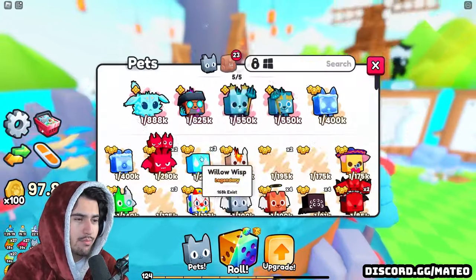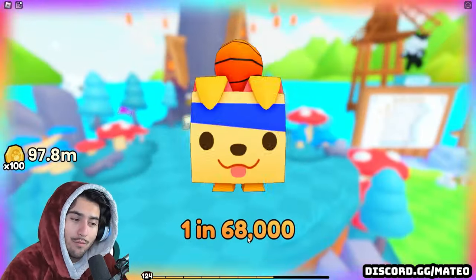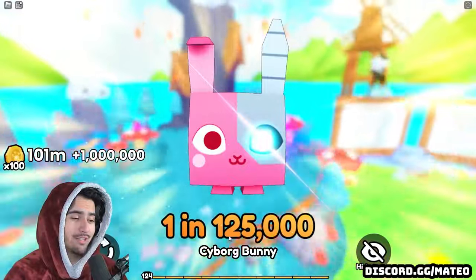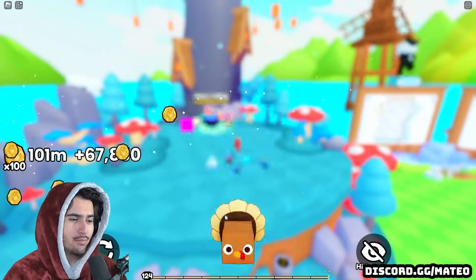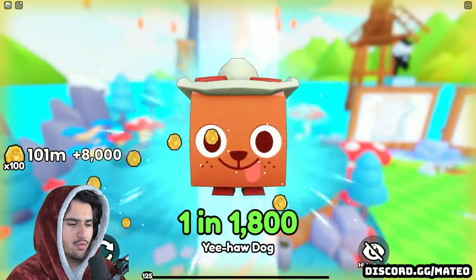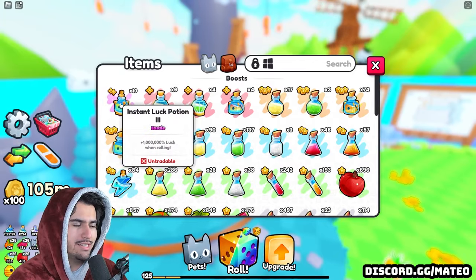We are back in sync. We have the rainbow and gold dice, so we go ahead, pop our instant luck potion three, then three, two, one roll — and we just get a stinky hot dog. Not too exciting. But honestly, this is just the power of the cocktail — we just got a one in one hundred twenty five thousand just randomly without any instant luck potions. When you pop the cocktail, these are the type of pets that you're going to be getting constantly. Just got a one in sixteen thousand cracking just randomly again, and a one in fifty nine thousand pineapple cat. We are back synced up again, gold rainbow, pop the tier three potion.